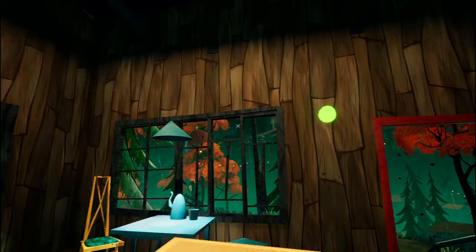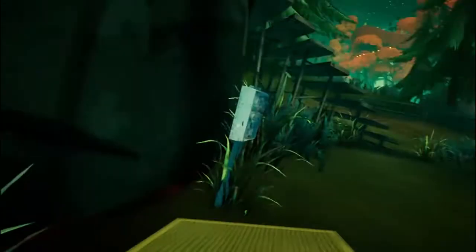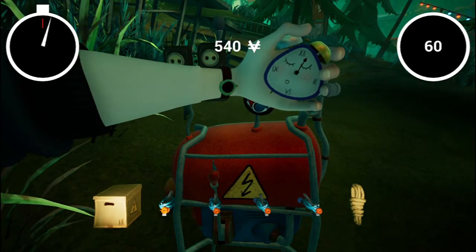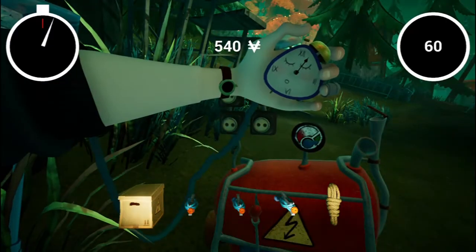All you gotta do is just hold this generator box thingy. Can you see this merry-go-round type of thing? All you gotta do is just place this box over there, and then you gotta connect these fire-type thingies.